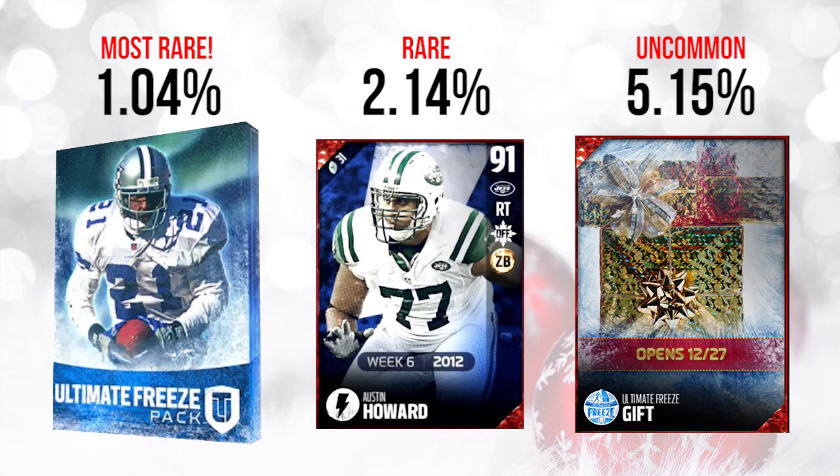In the second gift we actually did get a guaranteed player — right tackle Austin Howard, a flashback player to 2012 Week 6. Offensive linemen are a little overrated, but the right tackle position is one where we just don't have a lot of great players in MUT right now. This will actually help lower the price of some of the other right tackles in the game, letting us acquire players we want at a decent price. I actually like this gift a lot — I think this is a good one.